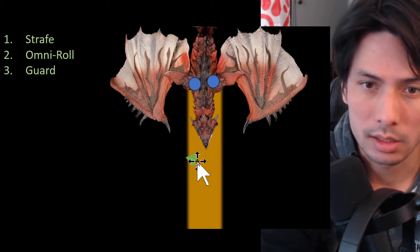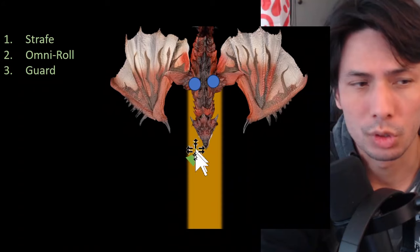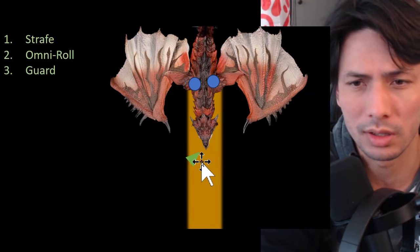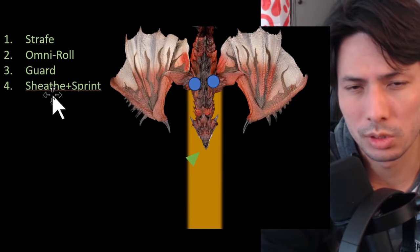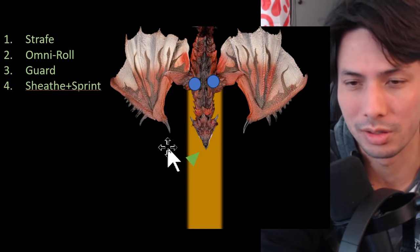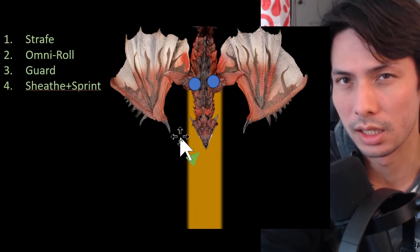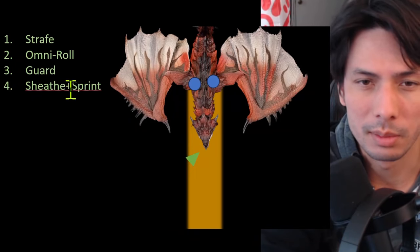Greatsword, sword and shield, lance, gunlance, chargeblade — you just guard it. You don't even have to move; just press R. Guard in Monster Hunter is very strong — it comes out instantly with no lag. Next is sheath and sprint, which is a bit more situational. Probably only sword and shield or dual blades can use this, and dual blades is already so fast it can just dash out of the way. For a weapon like the lance, there's no way you're sheathng in time.